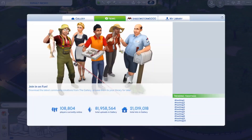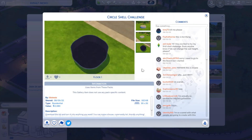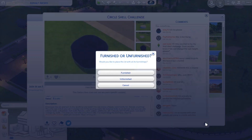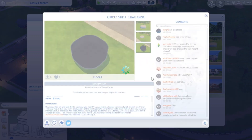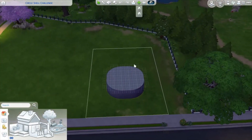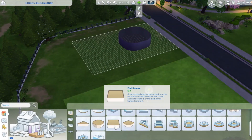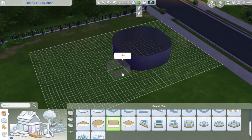It was Little Simsie who posted it. I take a second to kind of read through the rules — I've never actually done a shell challenge before, but they're fairly simple. You can't change any of the pre-existing walls. I can add walls, I can add interior walls, I can add porches, fences, but I cannot change anything pre-existing.